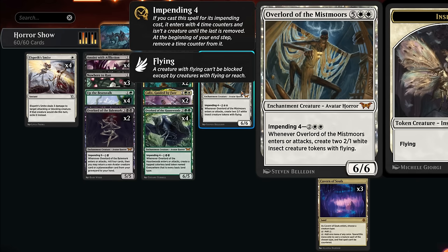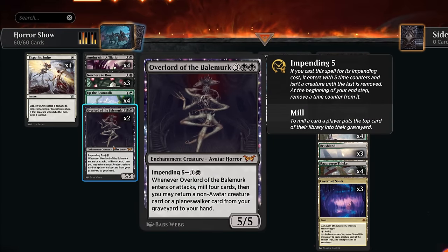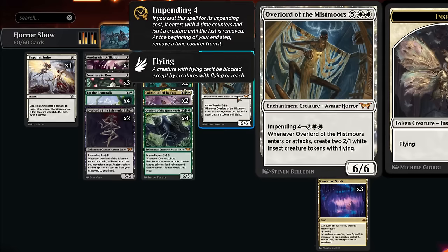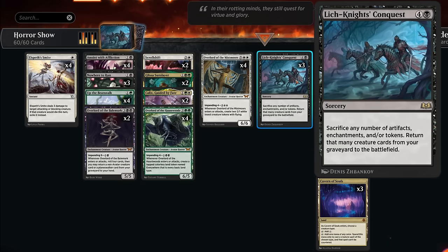Normally we'd have to wait quite a few turns before getting the creature in play to start attacking, but if we cast our Lich Knight's Conquest we can sacrifice all those impended overlords and immediately bring them back from the graveyard. Maybe we had some additional tokens to sacrifice, and if we milled more creatures with the black overlord we can bring those back as well, especially since the everywhere token and the insect tokens can also be sacrificed to Lich Knight's Conquest.